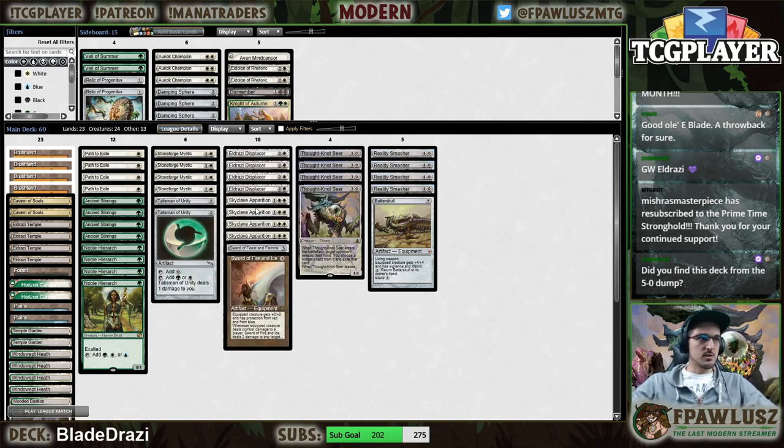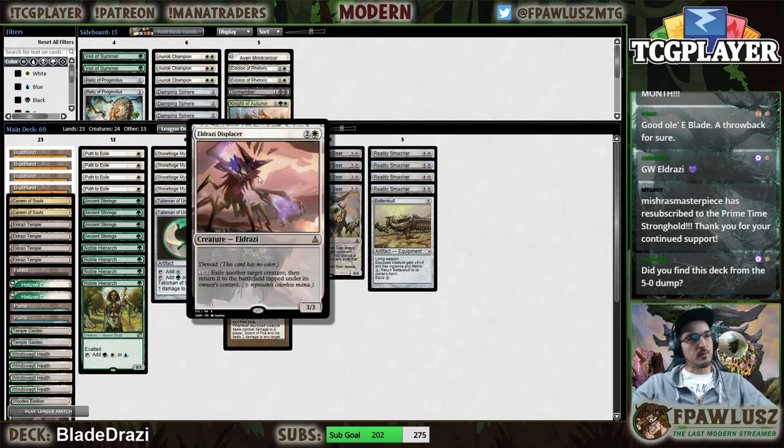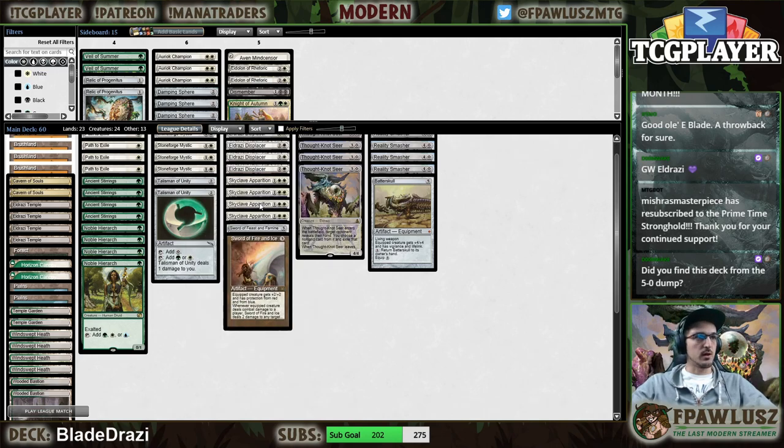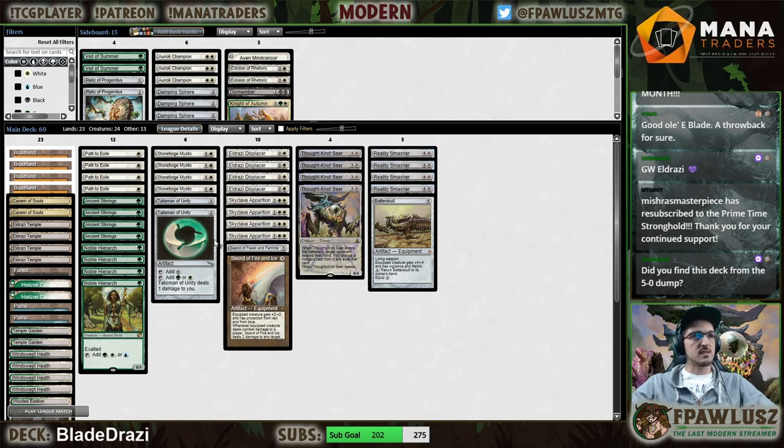So Skycliff Operation is really, really good — even more busted when we combine it with Eldrazi Displacer. This is what inspired me to put this deck together, which I haven't seen in a while.